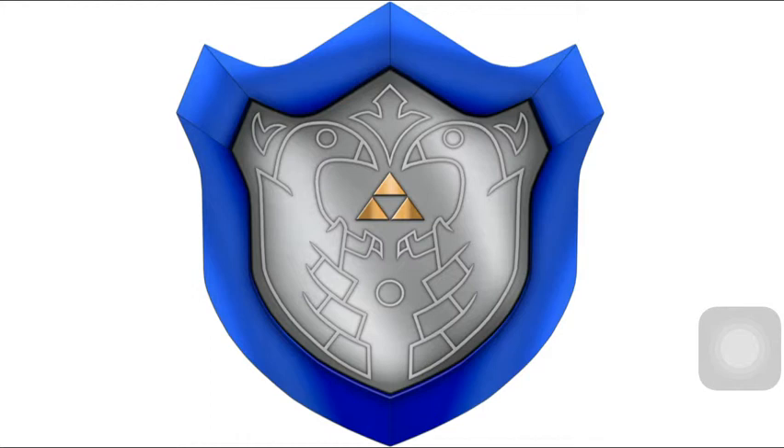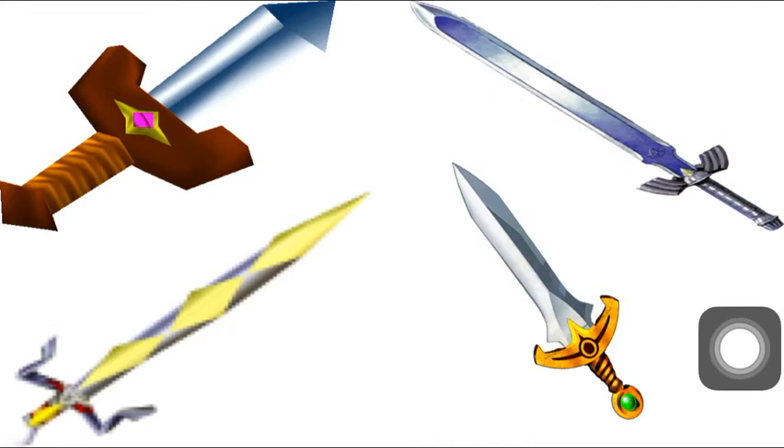At number 9 we have the sword — any sword from any game: the Master Sword, the Four Swords, the Golden Sword from Majora's Mask, and the Skyward Sword. They're not always the best weapon, but without a sword you probably can't get through most games. The Skyward Sword is especially good because you can use it to shoot laser beams out of it. Without a sword you probably won't get through even half the game.